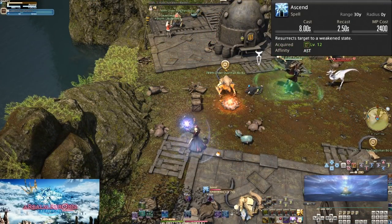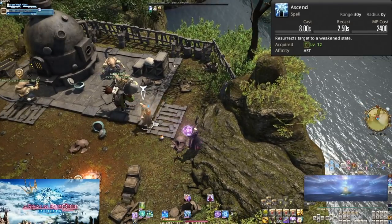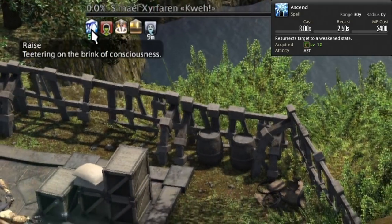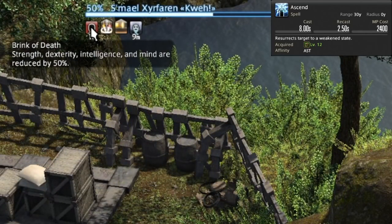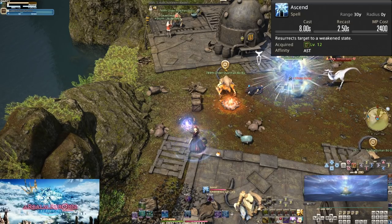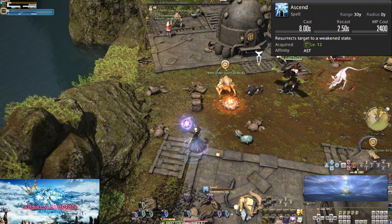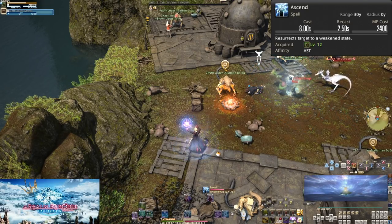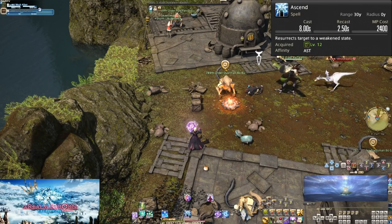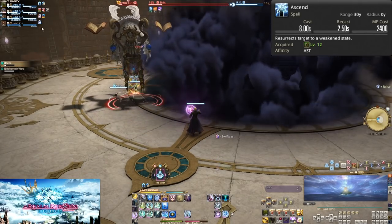Level 12, Ascend. With an MP cost of 2400 and a massive cast time of 8 seconds, this brings a fallen player back to life with a 25% penalty to all offensive stats for 100 seconds. This can stack twice. If an ally dies, raise them as soon as possible. Make sure nobody else is in danger of dying before you start casting, since you are stuck for a long time. If it's the tank who died, it is especially important to get them up. The massive mana cost ensures you can't be constantly raising people, so you are incentivized to be sure people stay alive where possible. Just remember, you can't save everyone.